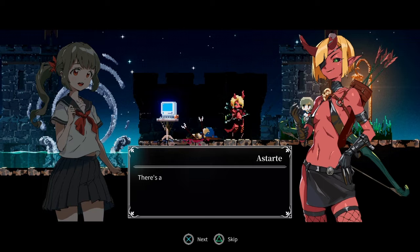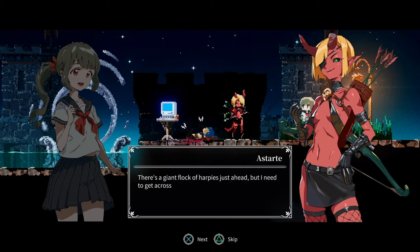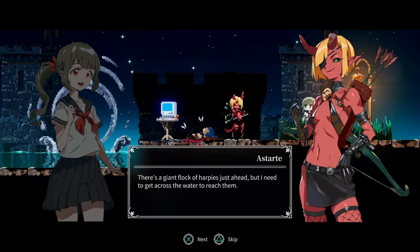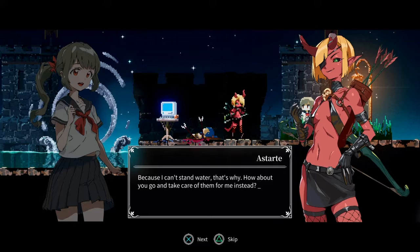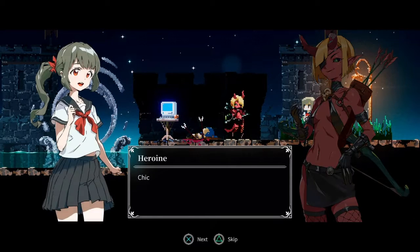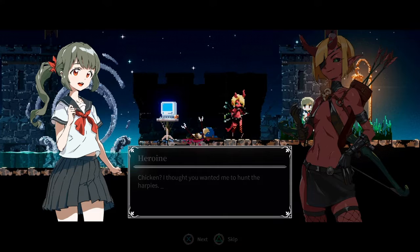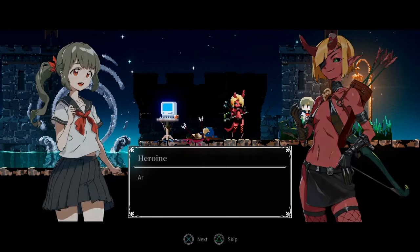What's the problem? There's a giant flock of harpies just there, but I need to get across the water to reach them. Why don't you just swim across? Because I can't stand water, that's why. How about you go and take care of them instead? Just don't forget to share some of the chicken. I thought you wanted to hunt the harpies. Harpy chicken — it's all basically the same.